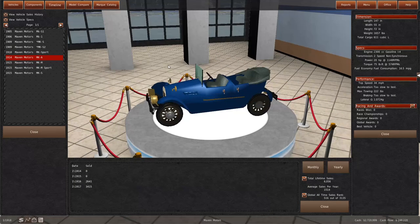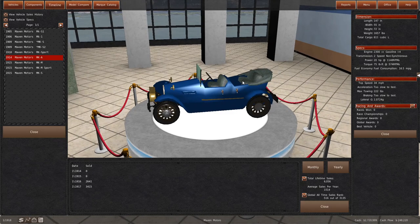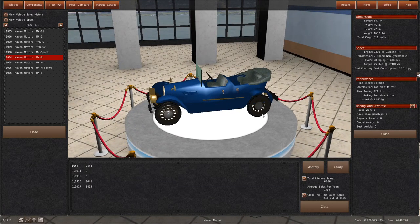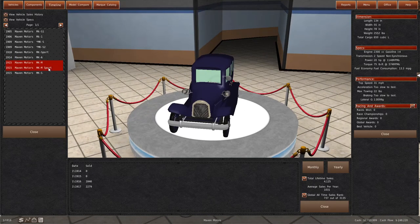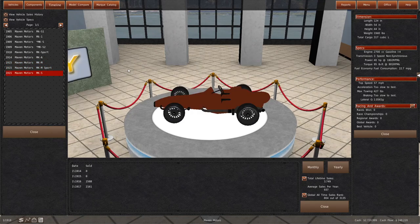Then we have our current lineup - we've got the MKA, which is a Phaeton. It's a very cheap, open-top vehicle - it doesn't even need a windshield. This is a very cheap car. The MKM, which is our sedan. The MKM Sport, which is our expensive sedan with a 2.7 liter four-cylinder, how fancy is that? And the MKS, which is the top-of-the-line sports car with the same 2.7 liter four-cylinder engine - 57 miles an hour is pretty good, that's not bad at all.